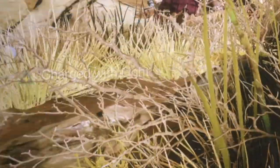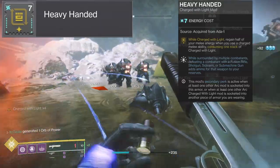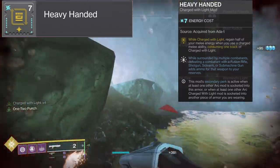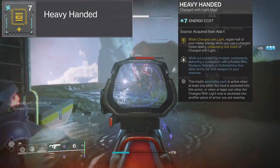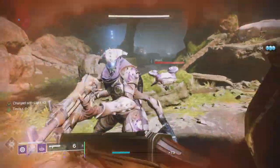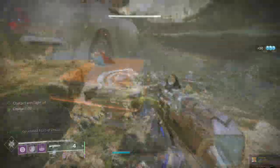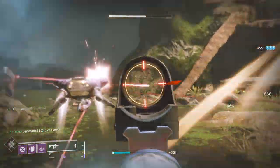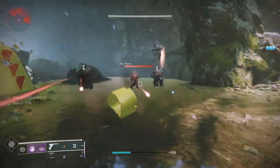The next four mods consume stacks of charge with light. We'll start with Heavy Handed — an expensive mod costing 7 energy. While charged with light, regain half of your melee energy when you use a charged melee ability, consuming 1 stack of charge with light. The secondary perk is that while surrounded by multiple combatants, defeating a combatant with a fusion rifle, shotgun, sidearm, or SMG adds ammo for that weapon to your reserves. This is very good for melee focused builds and the secondary perk is extremely strong for shotguns and fusion rifles — if you are surrounded by enemies you essentially will never run out of ammo.